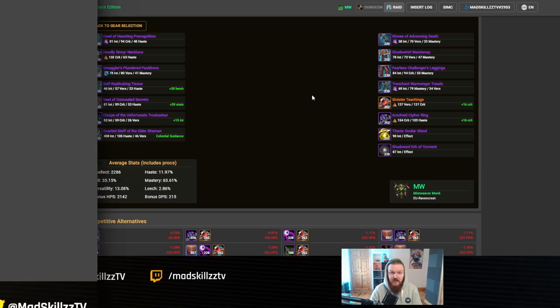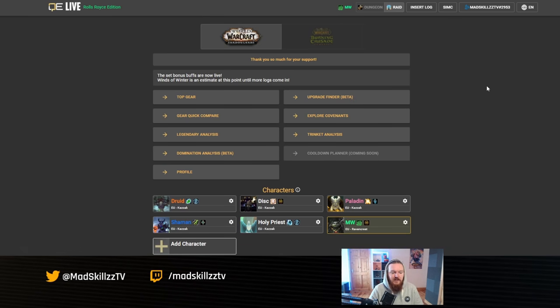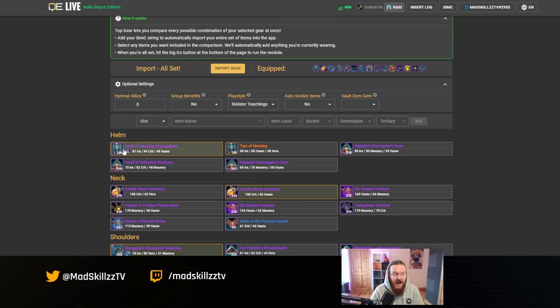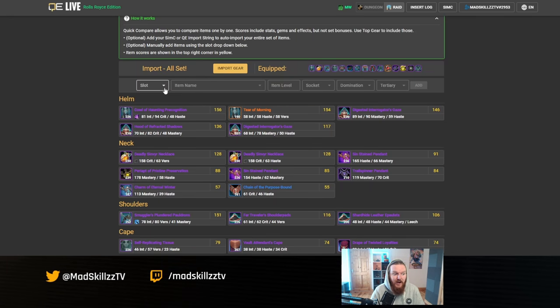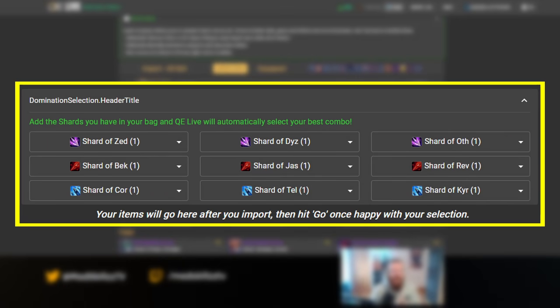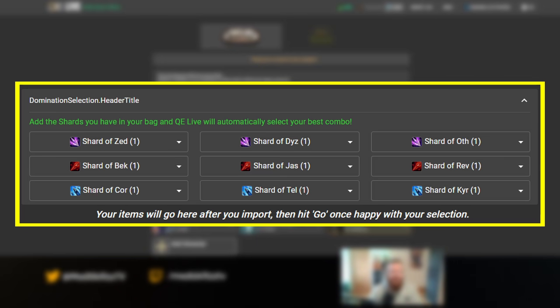In the next couple of weeks, Questionably Epic will add quality-of-life improvements for adding domination gear and sockets. Right now you can add domination items via SimC or manually through Gear Compare, but soon there will be a simplified list of shards to select for an optimal setup. For now, let's use Upgrade Finder to find gear upgrades — with Sinister Teachings selected, we can search heroic content or Mythic+ keys which give 236 item level gear.